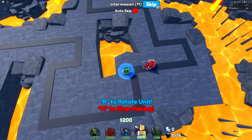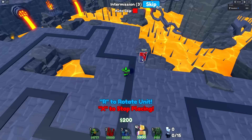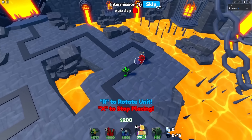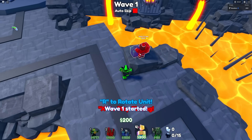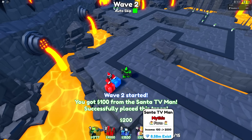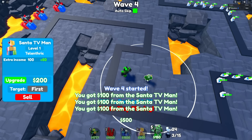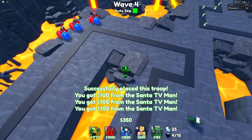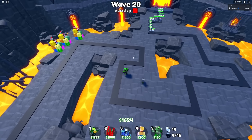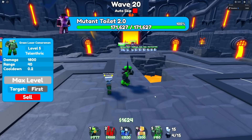I got to start out with the Santa TV Man placement. In this update we did just a couple days ago, there's an entire new map that is slightly larger, and I'm going to put these guys in funny places. I'll put all of them on this side. Now I've got all three Santas down, so I just got to get the Green Laser Cameraman. On wave 20, I got all the Santa TV Man maxed out, and the Green Laser Cameraman's also maxed out.